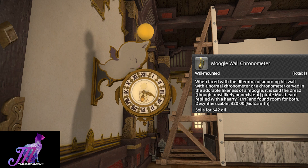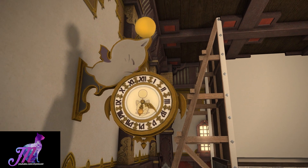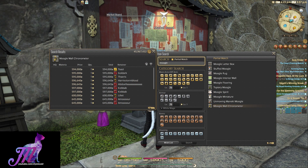Interesting flavour text there, and it seems they had a fair amount of fun with that one. So this little bad boy will set you back around 500,000 to 600,000 gil currently on my server, but will likely vary and will probably die down a bit soon. This is a fairly fresh new design.